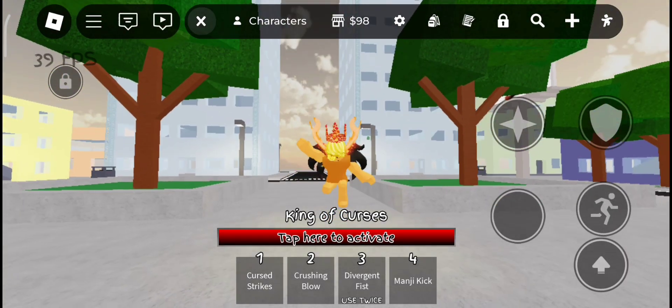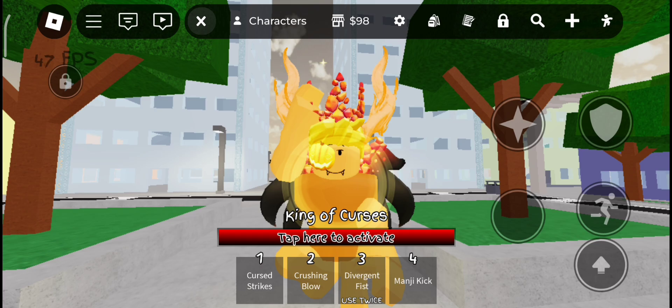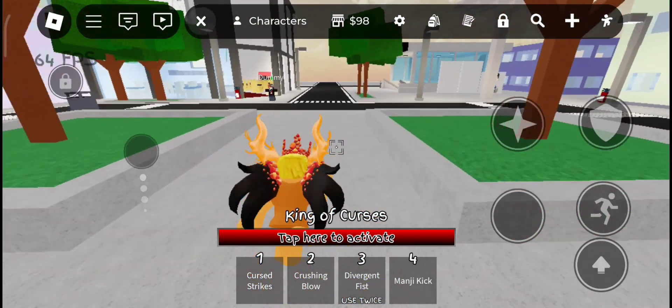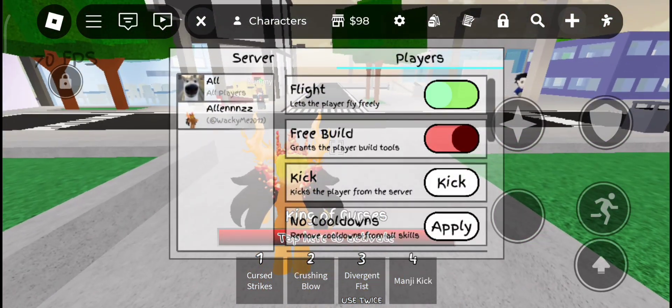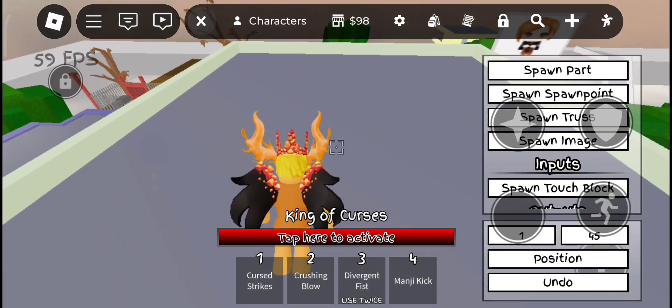What is up my fellow studs! Today I'm going to show you how to get Gojo's Infinity on any character. To start, press the free build and flight buttons, then place a touch and move set block anywhere.